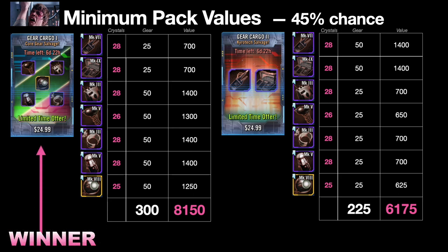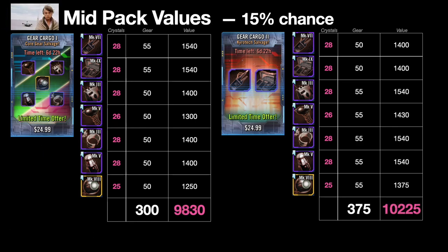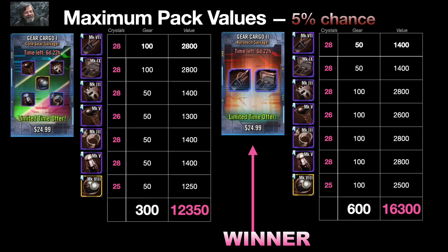However, if you don't land that 45% minimum and hit the 15% mid-range instead, the winner shifts to Cargo Two — you suddenly get 55% of all core gear, netting 10,225 crystal value, about three times what you'd get just buying crystal crates. And if you get that 5% lucky drop, 16,300 is what it would cost to buy all those gear pieces with crystals — a stellar bargain, but it's a 5% chance, so do not count on it.